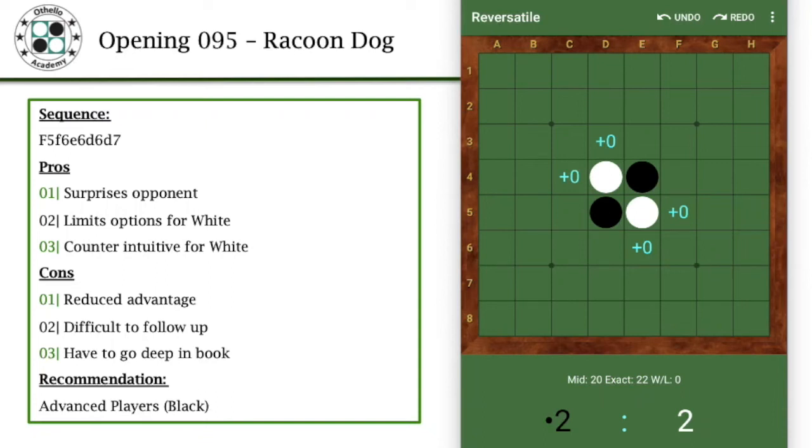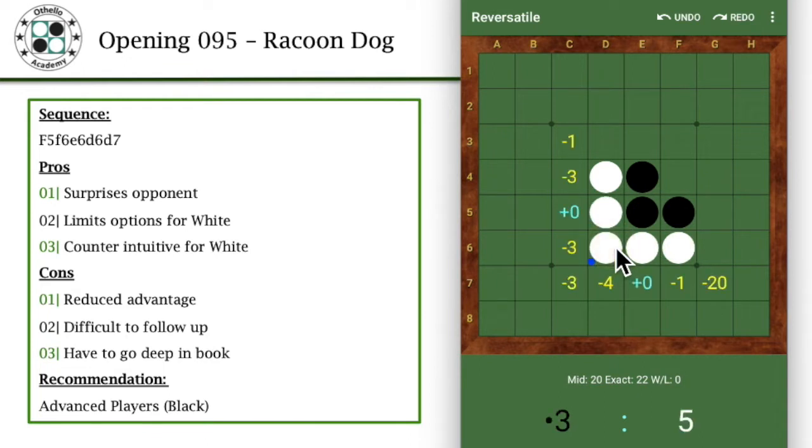Hey, what's up everyone? This is going to be the 95th opening that I'd like to share with you, which is the Raccoon Dog opening. Just coming from the Rocket branch, we are moving on to the Raccoon Dog branch of openings. It's another main branch that you can select as black against a white diagonal player. We start off with F5, the usual diagonal sequence, up to d6, and then d7 is the new branch we're looking at, which is the Raccoon Dog opening.